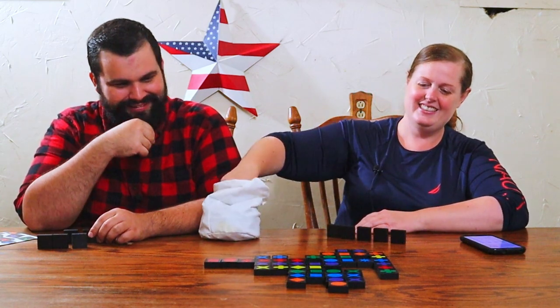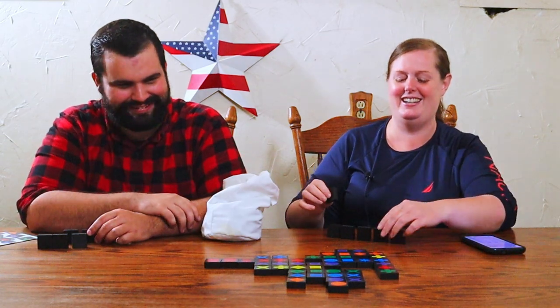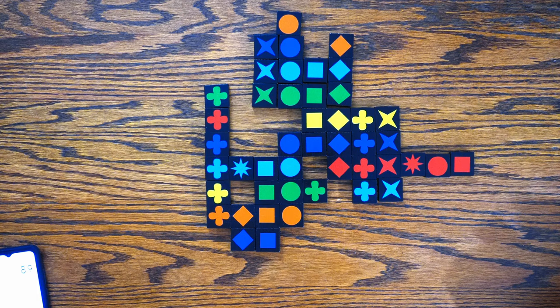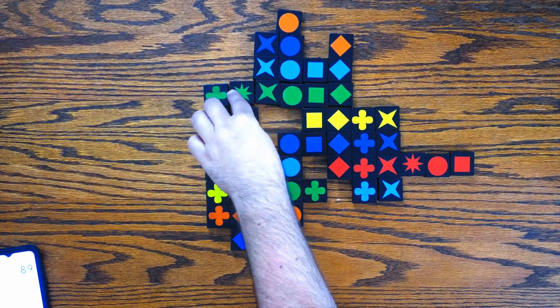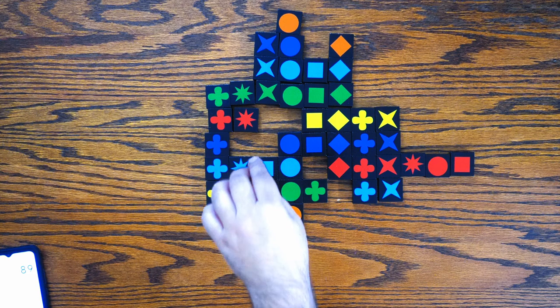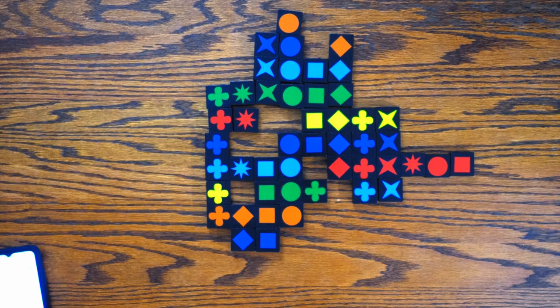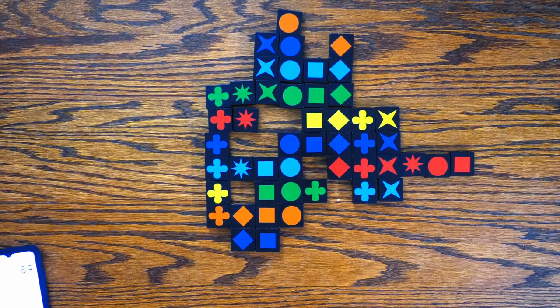We're going to pretend like that didn't happen. Yeah, we're going to pretend like that didn't happen. This gives me a Quirkle. So 12, 14, 16. 16? How did you get 16? Oh, for here? Yep. Okay — 12, 14, 16. Yeah, I didn't see that for a second. I'll take it.